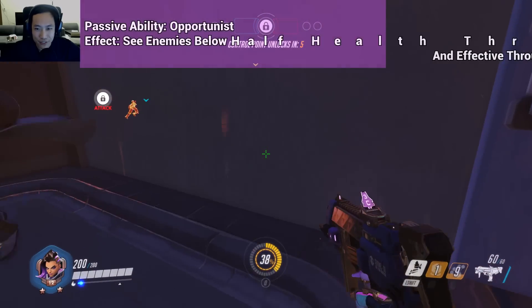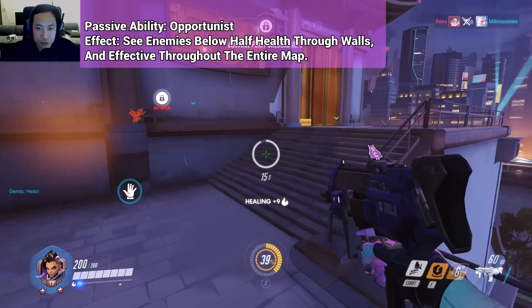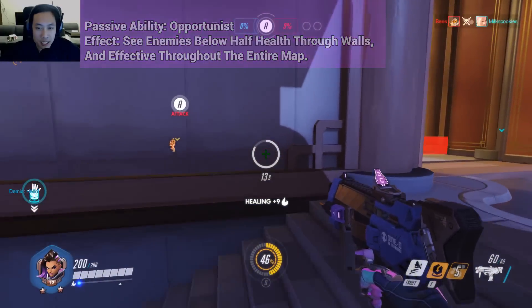Sombra's passive ability allows her to see enemies through walls who are lower than 50% life. This is very useful because it allows you to track down weak enemies and chase them down to finish them off.